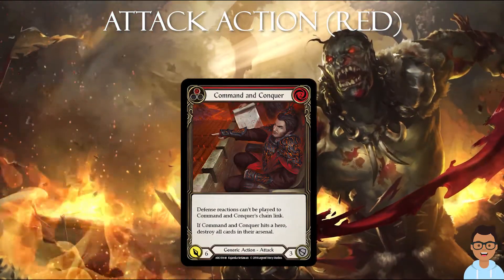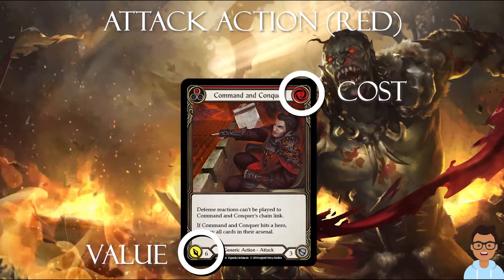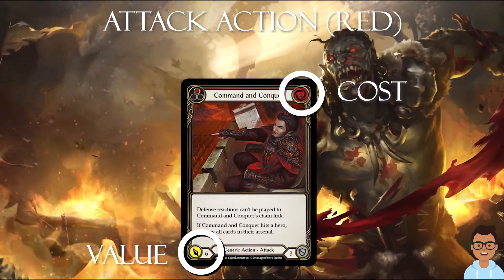Tip number 1: take a look at the damage relative to the cost. So for the cost of 2, most good red cards have a damage of at least 6. Of course, this is without talking about the heat effect, so we're going to go into the heat effect in a bit.